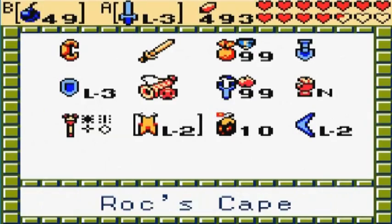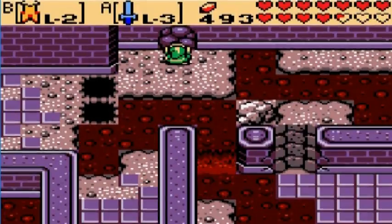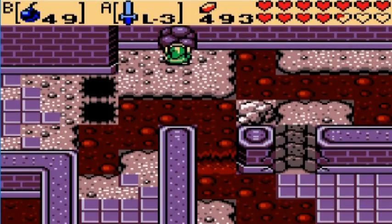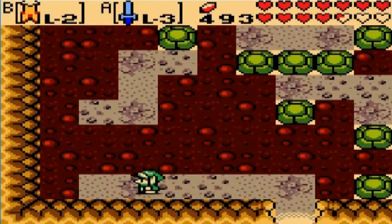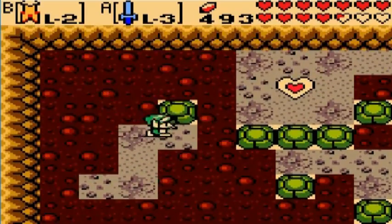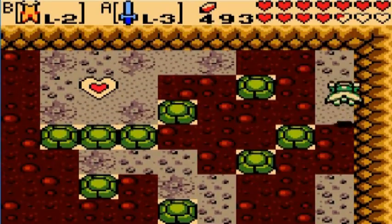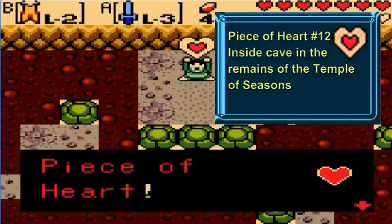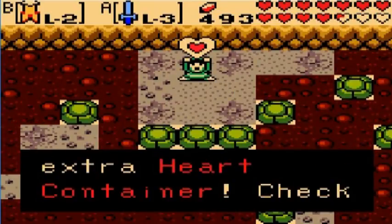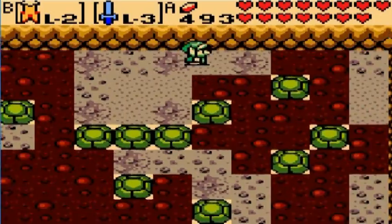The first thing we want to do is bomb that cave entrance and get away from that blast. What could be in here, you might ask? Well, it's something very special - it is none other than the final piece of heart. That's right, this is piece of heart number 12. Just look at all those heart containers. Makes a guy feel real special, doesn't it?